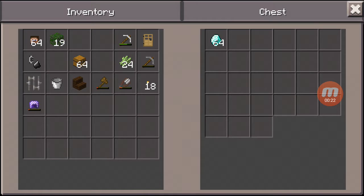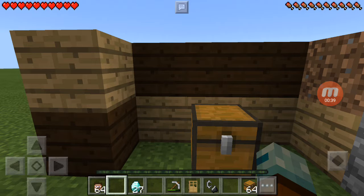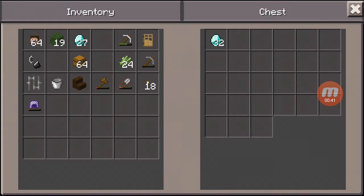Now, both you and your friend — or your second account — will be looking in the same chest. At the same time, you both need to start tapping the diamonds, or whatever items are in the chest, and you'll both get the diamonds. At the end, both close out of the chest, go back in, and put all the diamonds you both got back into the chest.